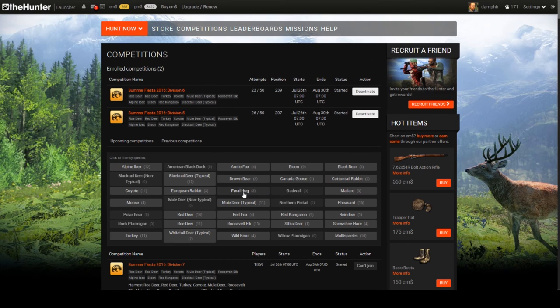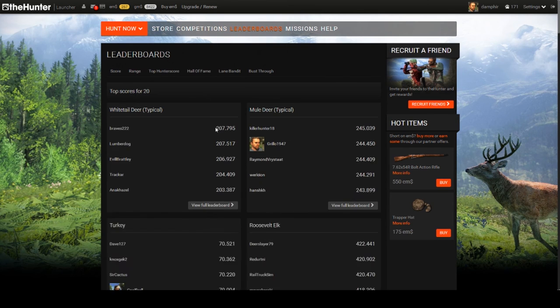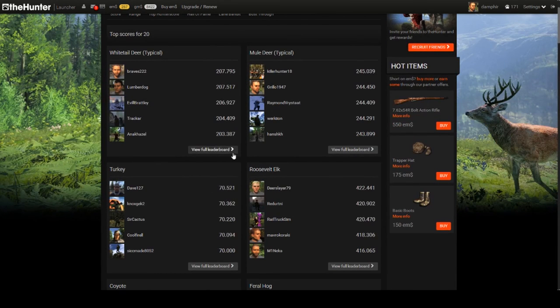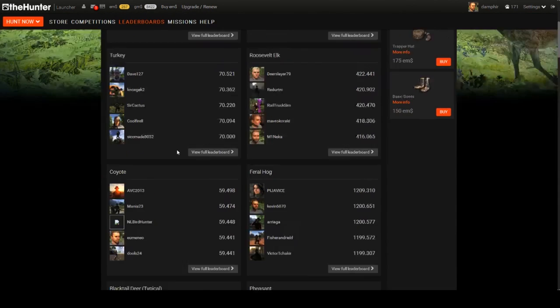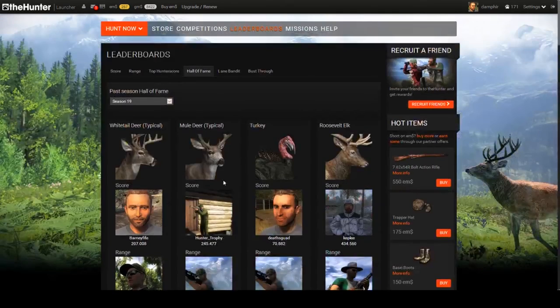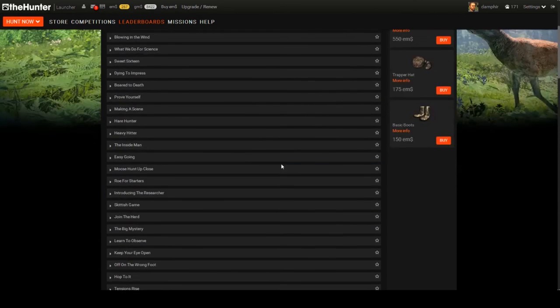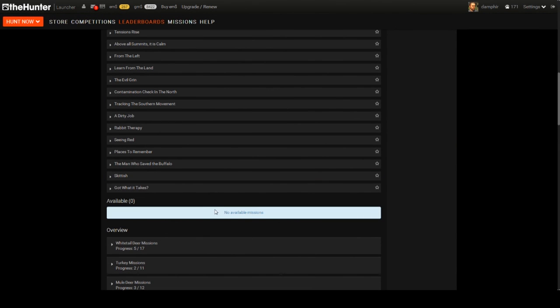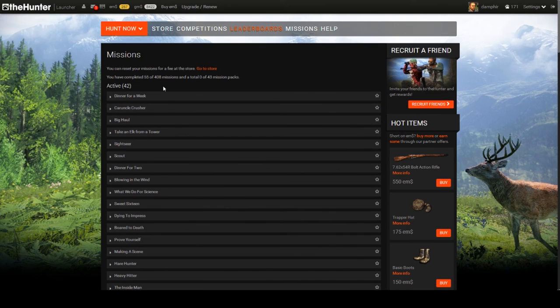Missions are the best single-player way to earn GMs. Grab all available missions because you'll complete most of them by accident without even trying. For example, 'harvest a whitetail deer buck with a weight of at least 68 kilograms' gives you 400 GMs. Just go in and have fun — you'll get most of them done naturally. If you want to reset missions to earn more GMs, it costs 800 EMS in the store.